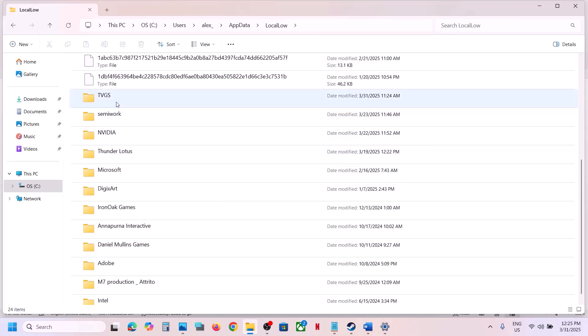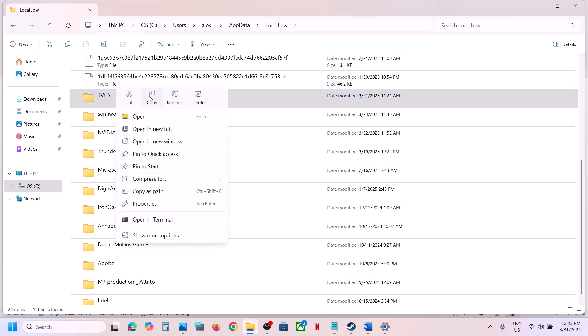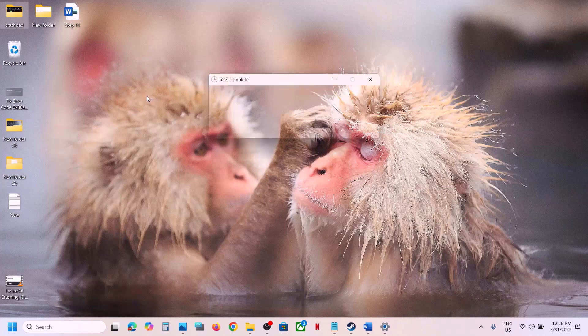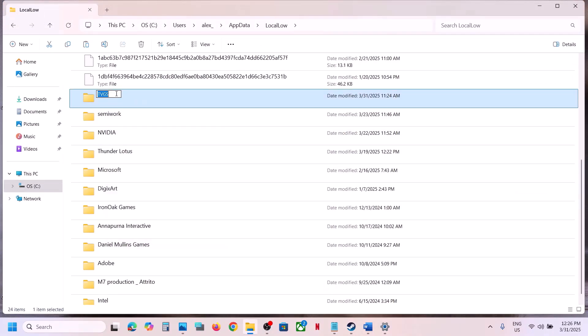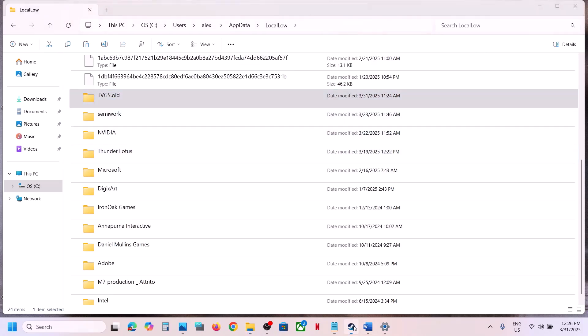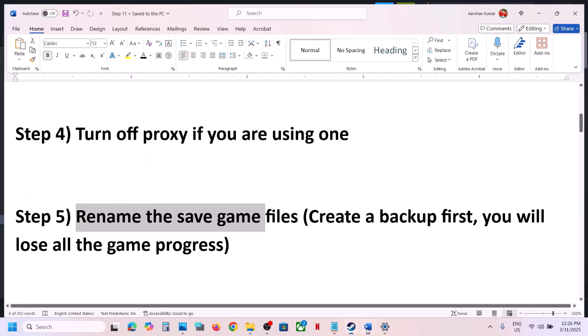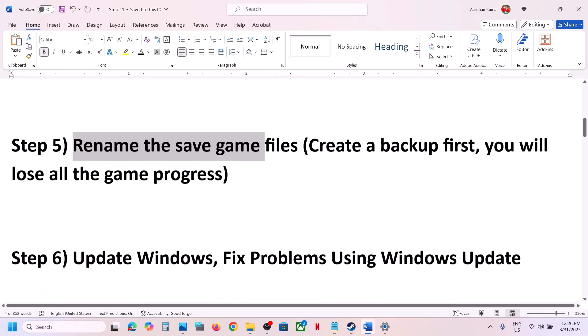Open the Local Low folder and find the TVGS folder. Create a backup by copying it and pasting it to the desktop. Once you have a backup, right-click the folder, click Rename, and rename it with the extension '.old'. Launch the game and check. If you want to restore your save files, you can always put the original folder back.